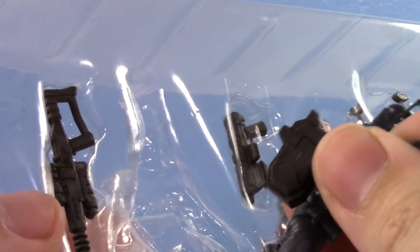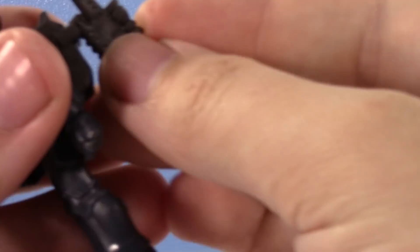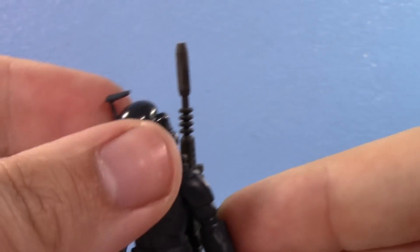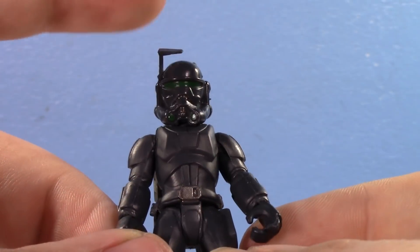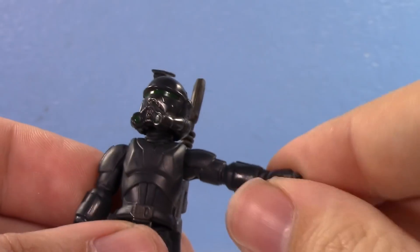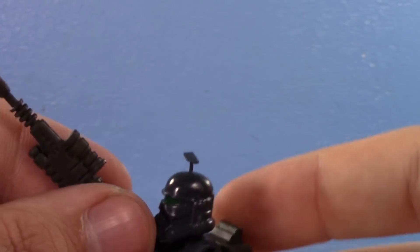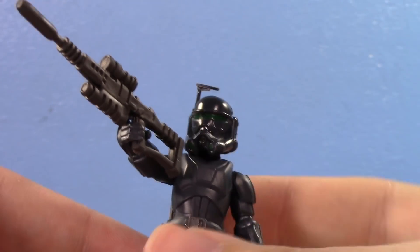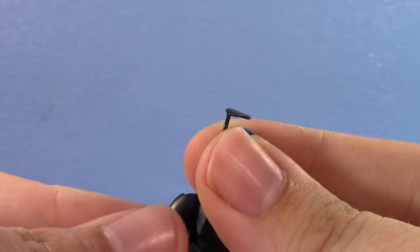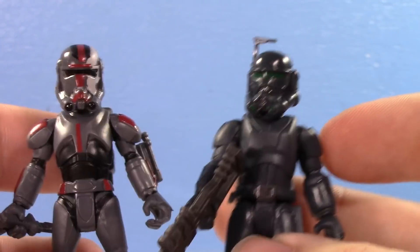Here is Imperial Crosshair — this is the first action figure of him available, aside from the LEGO one. You can actually store the rifle on his back, which is really cool. Thankfully, he has the accurate shoulder pad, something the Black Series didn't even get right. You cannot flip the visor, but he's really cool. Same articulation — nothing new or special there. I really do like this set. I'm eager to get Tech so it'll be my first complete set of Bad Batch. I like the Bad Batch — they're not my absolute favorite, but I think they're pretty cool.